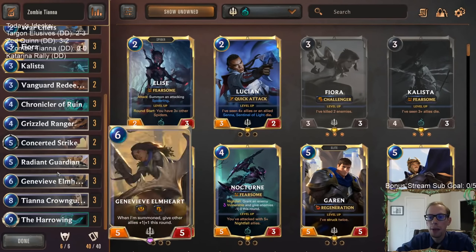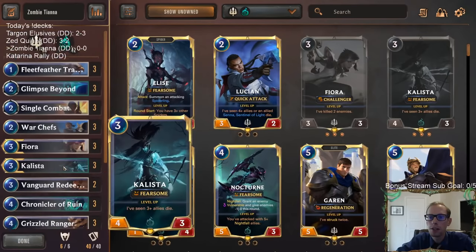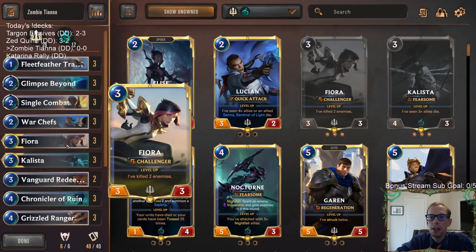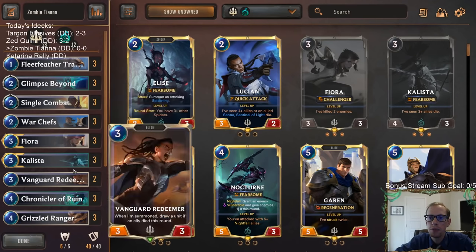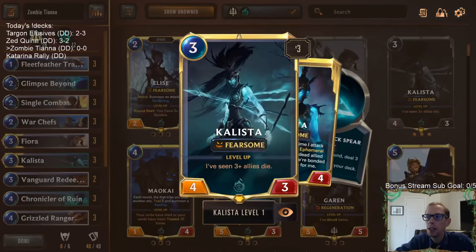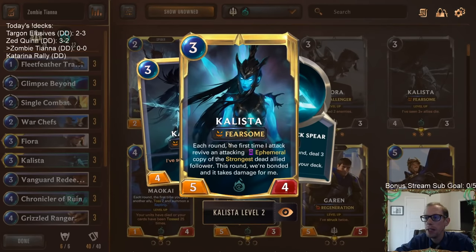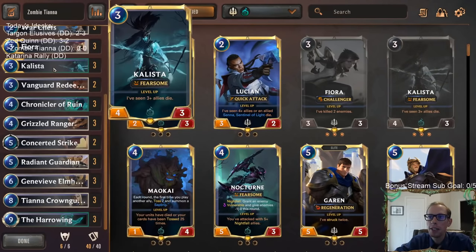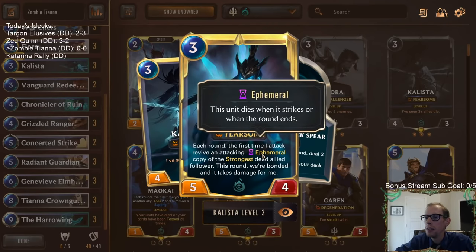We're going to have the Harrowing that can bring Tiana back and all sorts of other really impactful cards. We have Fiora and Calista as our champions. Our deck's not really built around Fiora at all, but opponents are going to care about Fiora - like whenever we play her everybody tries to kill her right away. So Fiora will be a distraction. With Calista, we're going to try to level her up because if we can have a leveled-up Calista and a dead Tiana, whenever we attack with Calista she'll put Tiana in.